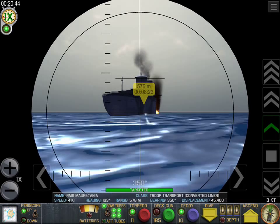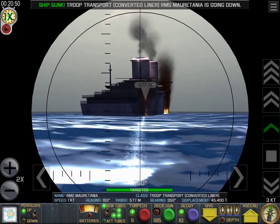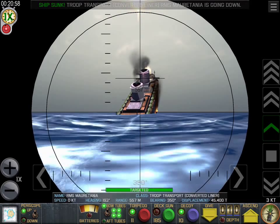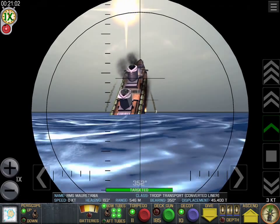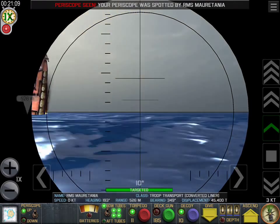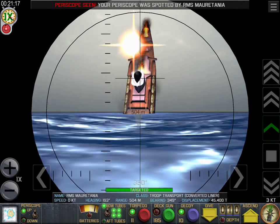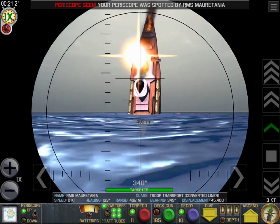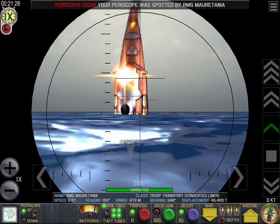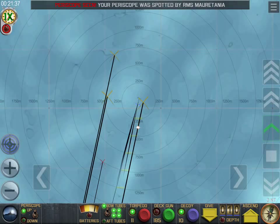I am sorry to say your days are numbered. The Mauretania is going down — sends up a shell. Now very likely that is going to draw back the escort. Where are you Mr. Escort? Wow, look at that — tipping right up in the air, explosions, just about vertical, sliding downward beneath the waves. Big ship going down, too bad — it's only a computer ship. I didn't let it go all the way, which is too bad — would have liked to watch that more.